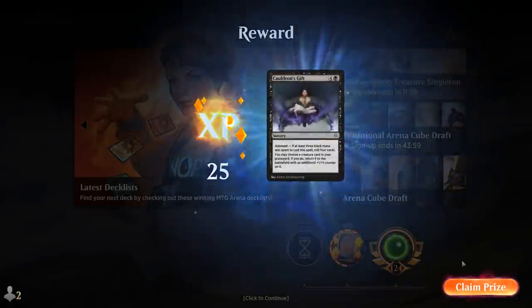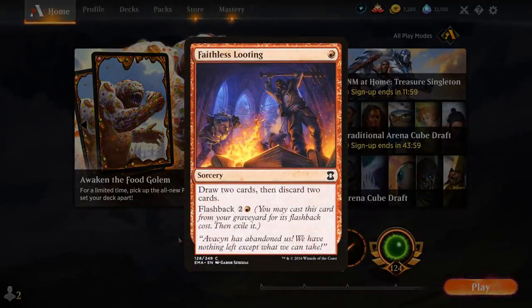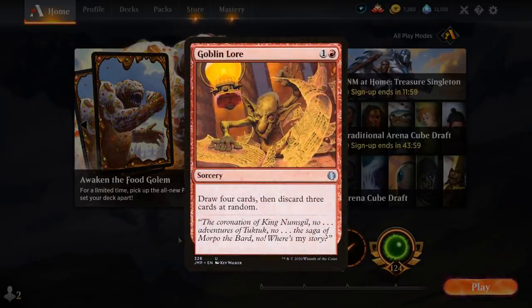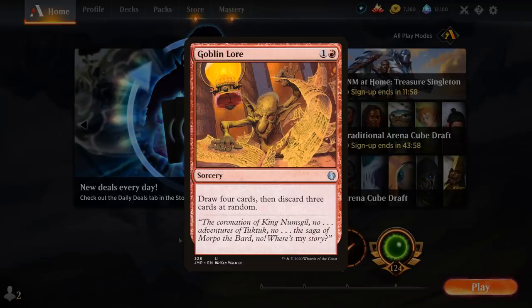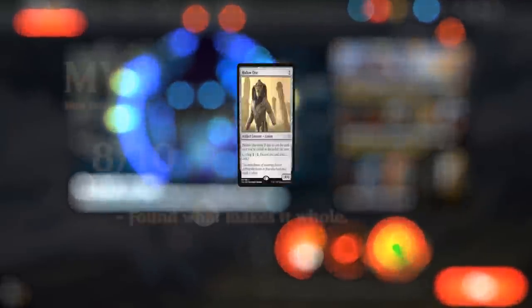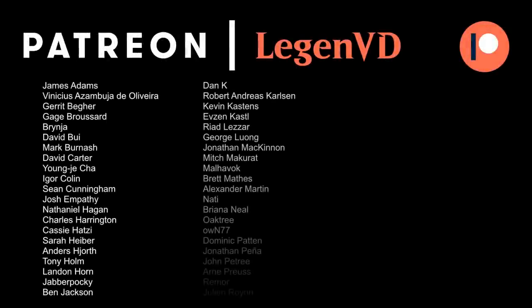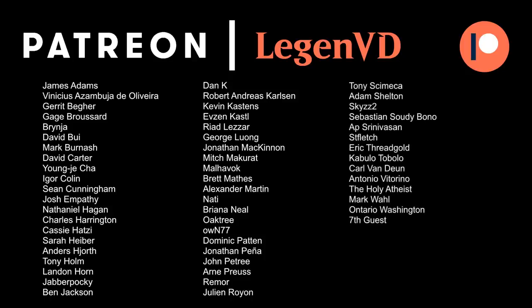Overall, I wouldn't necessarily recommend spending your wildcards on this deck since it's never going to be the most competitive deck in Historic. But it is fun and does have some potentially powerful draws with lots of Hollow Ones or Arclight Phoenixes. There's definitely potential to improve if they ever give us additional cheap discard effects — maybe Faithless Looting at some point, though that's probably wishful thinking. They did leave out some key cards from the modern Hollow One version in Jumpstart, like Goblin Lore, which means similar cards probably won't be coming soon. Thanks for watching, hope you enjoyed, and happy holidays! Thank you to all my patrons, and you can become a patron yourself at patreon.com/legendvd.